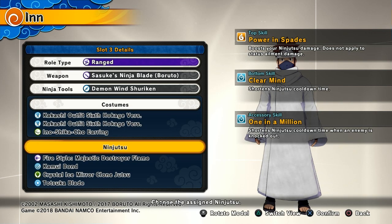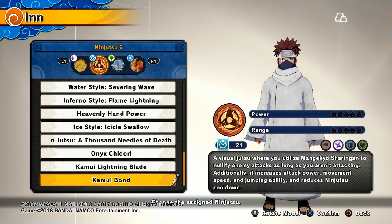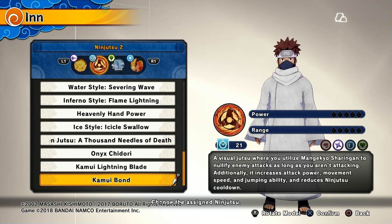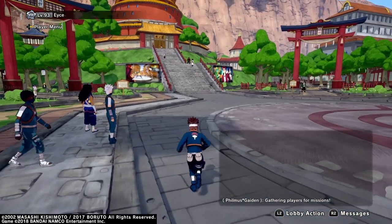For this specific video, we are going to be using Kamui Bonds, then Firestorm Majestic Flame, and for the ultimate we're using Atachi's ult. I'll explain more when we actually get into combat.